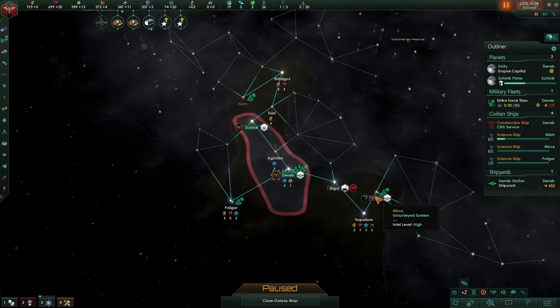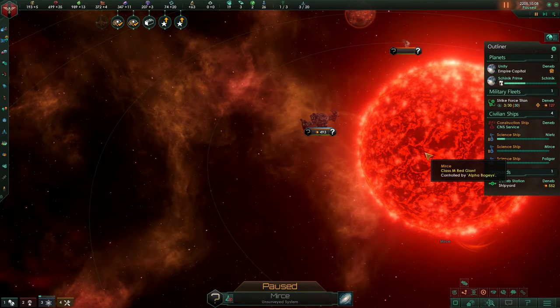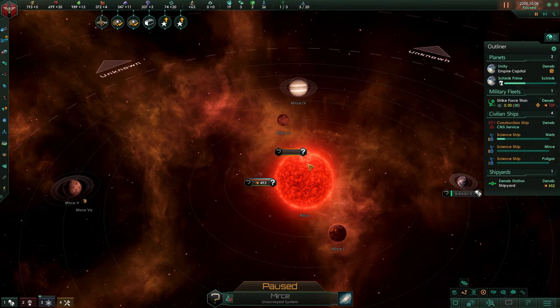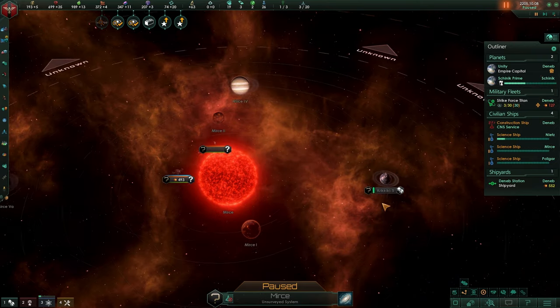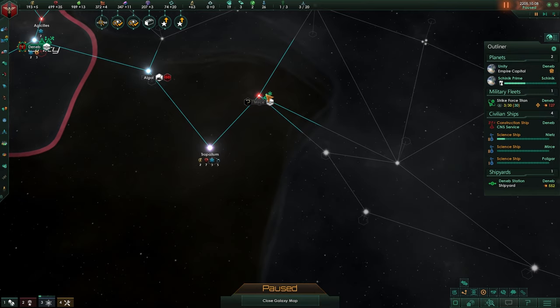We probably just discovered something over here - what is it? Are you actually a state? Oh wow, this is already claimed. Look at this - a colonized world. There is an enemy in this system.